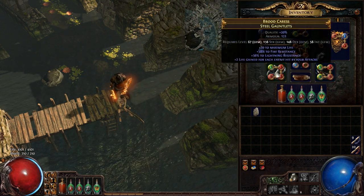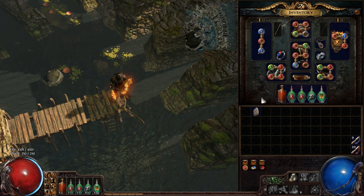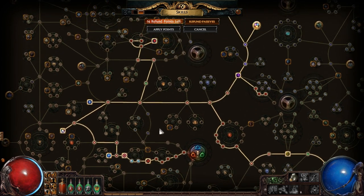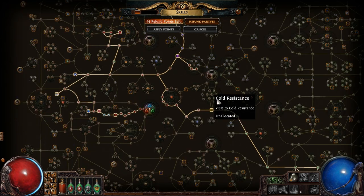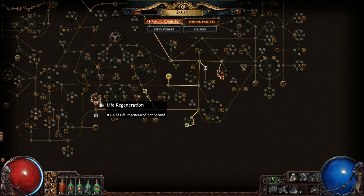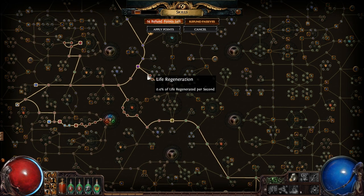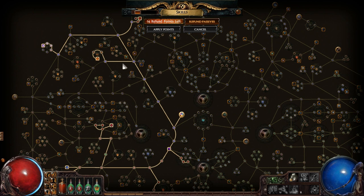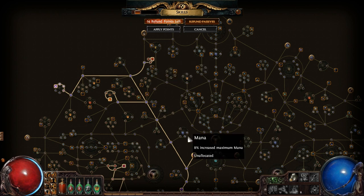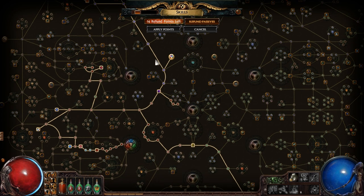You're taking loads of fire damage equal to your maximum life, so to mitigate that we basically go everywhere in the passive tree that we can possibly get life regeneration — no exceptions at all. The more life regeneration I have, the less net damage I take from Righteous Fire. I have all the life regeneration I could possibly get in the tree, plus some burning damage nodes as well. This build is all based upon life and life regeneration.